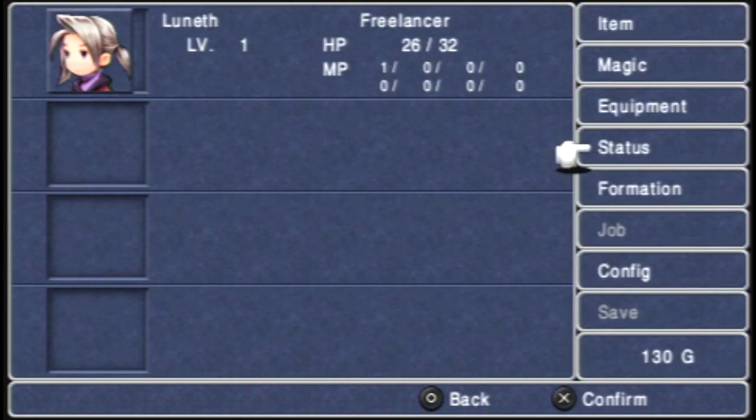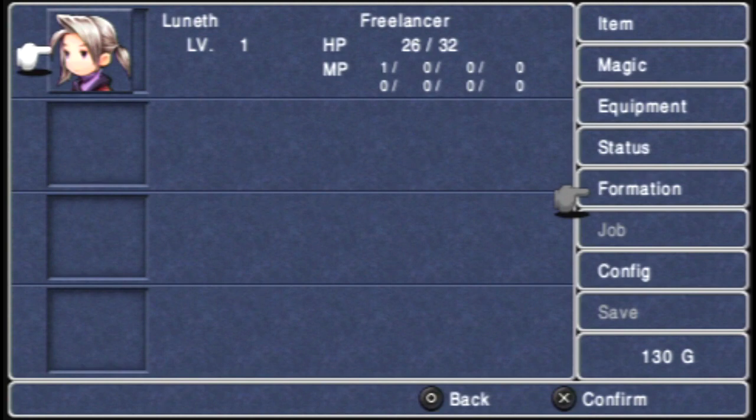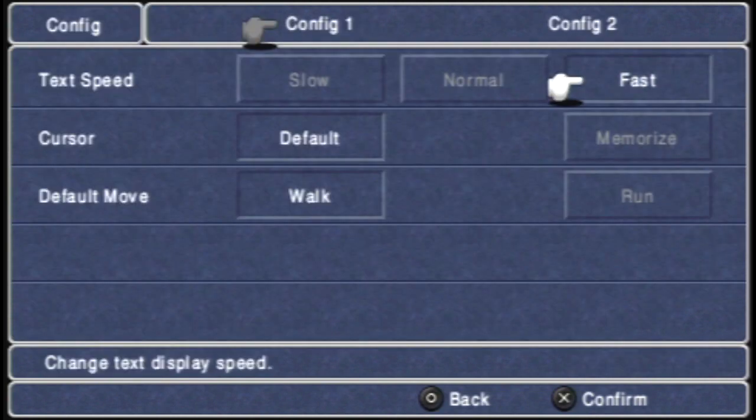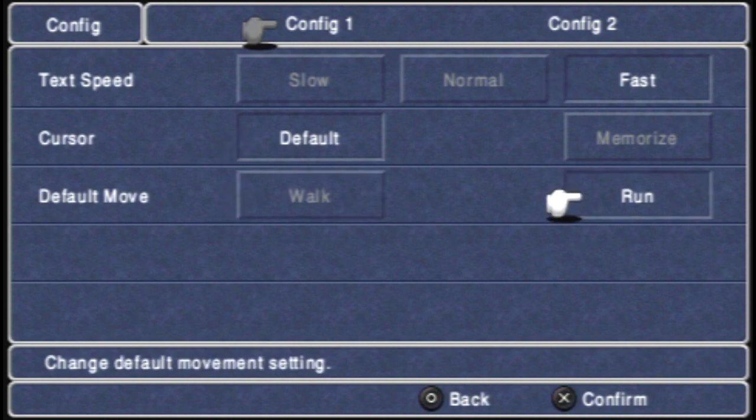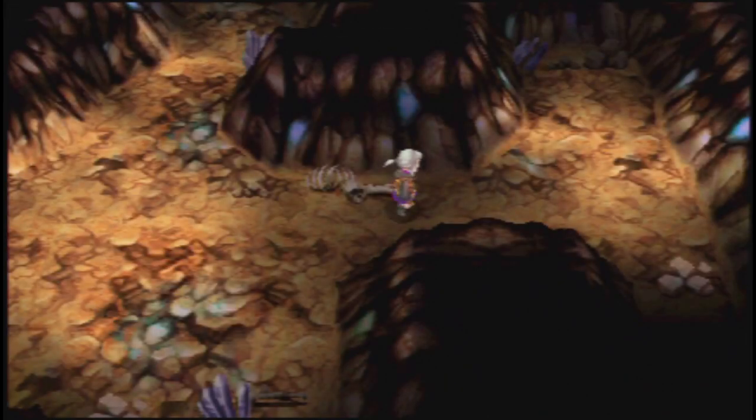You'll also notice I start off as a Freelancer and I have a job level. In the original you started off as an Onion Knight - that was changed in this game to Freelancer. You can change your formation; it doesn't matter too much except that in the back row you take less damage from physical attacks. We're going to change our default movement to run as well. The problem with putting characters in the back row though is that they are less accurate with physical attacks, so it's really limited to magic users.